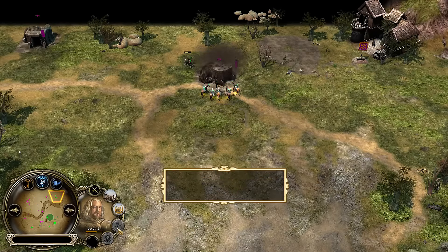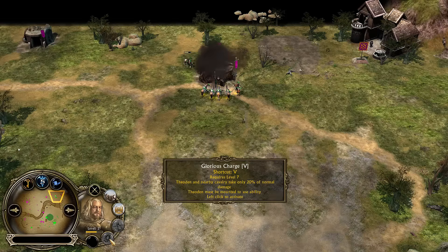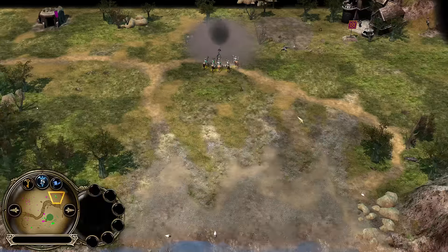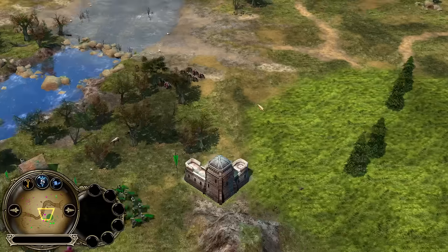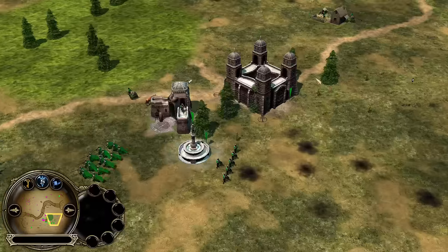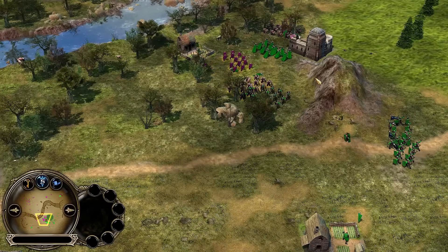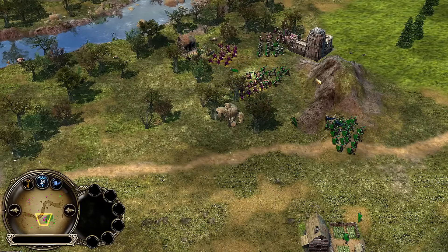Theoden's up to level 2. Once he gets to level 7 he gets Glorious Charge — Theoden and nearby cavalry take only 20% of normal damage, which is quite useful. So you can go for a trample even on pikes sometimes, not usually recommended but it still works.